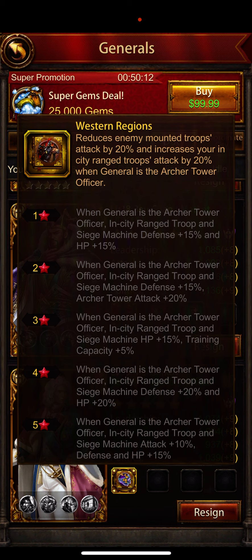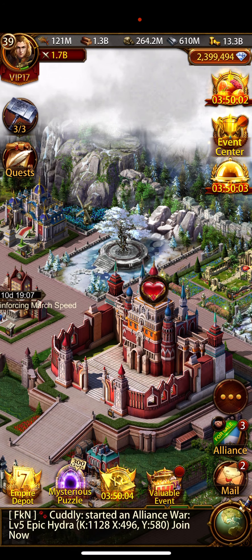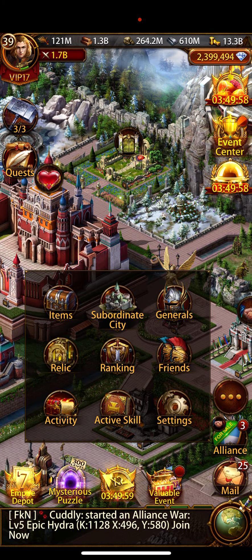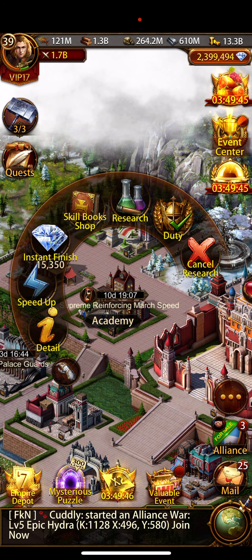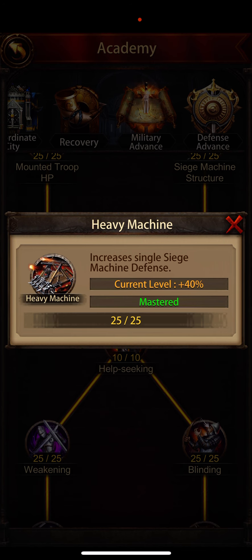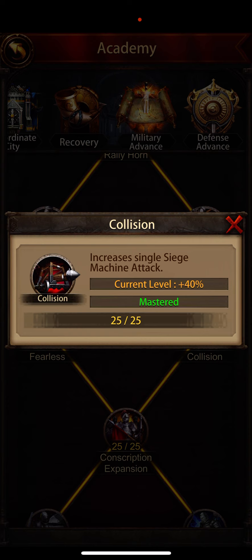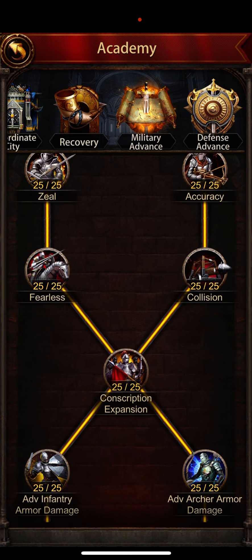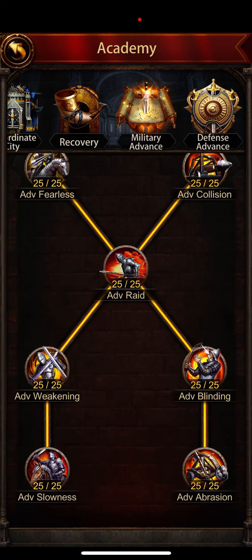I want to fully ascend this guy and stick him in my archer tower — and we're out of a 20-minute video. I'm not quite sure where else to look for that siege attack. It's got to be research. My academy is complete for a K35 but I don't think there's any more siege attack than there is anything else. The debuff is 70 — 40 percent to 40 — so there's no difference on the research. Training capacity is just a convenience thing, everything that I need is done.